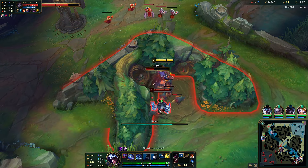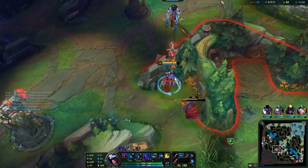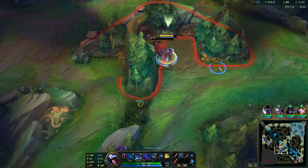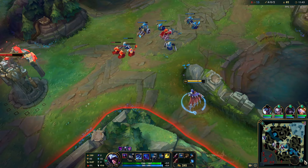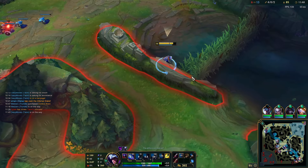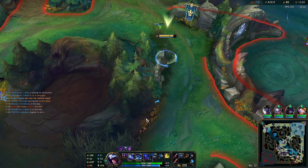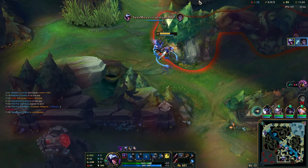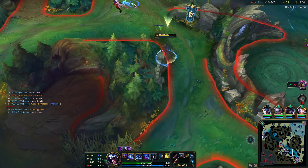I'm going to jump over and fight Pyke — he'll probably burn his abilities on Raptors. So I was able to just jump in without being afraid of taking damage back. I'll push out this wave and then go for a bot lane roam, let them know I'm coming. I could go for mid-lane plating, but Vex is there and it'll get messy. He had to jump into me and heal up because he was going to die either way. I'll go back to mid.